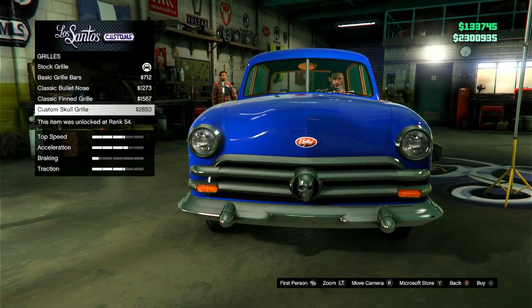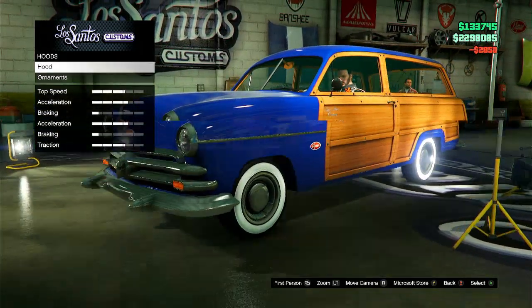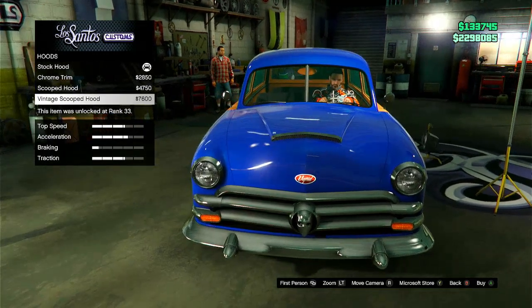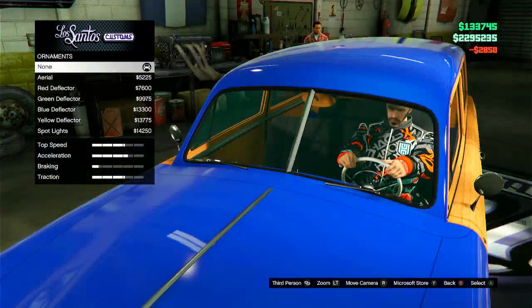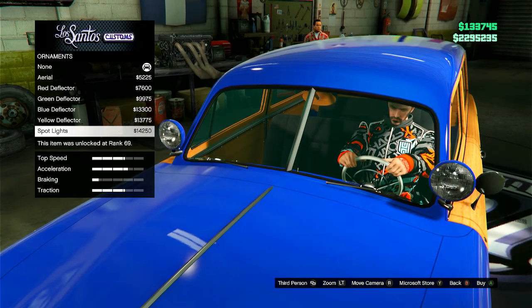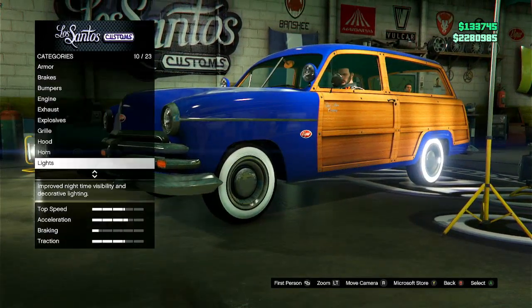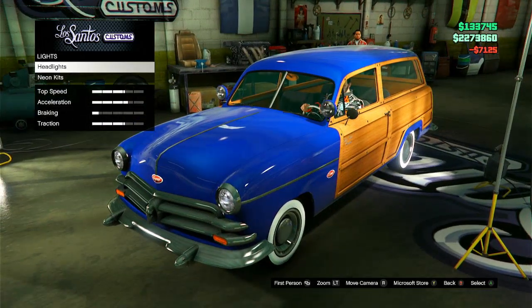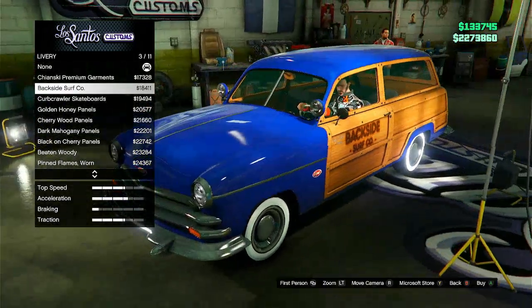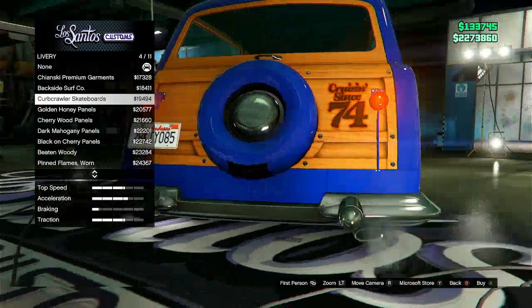Custom skull girl hood — that looks dope as hell, I like that. Oh, we can put different hoods and toppers on! I'm gonna do the chrome trim. There's a deflector option too. I'm gonna do spotlights because I like that look. Oh, can we put police lights on this? That would be dope — I'd love to do another police one. 'Cruising since 74' — okay, why does that light have to be right there?